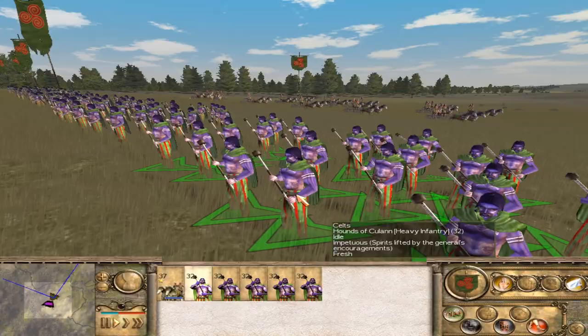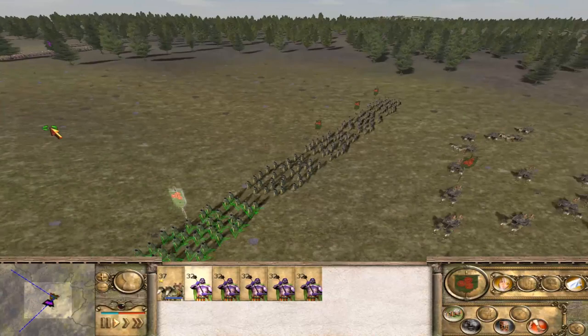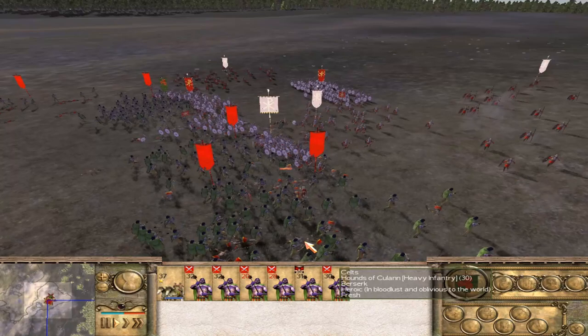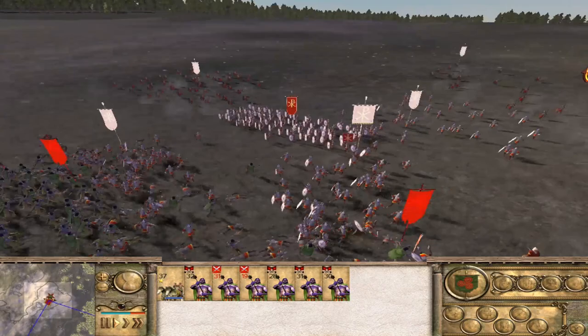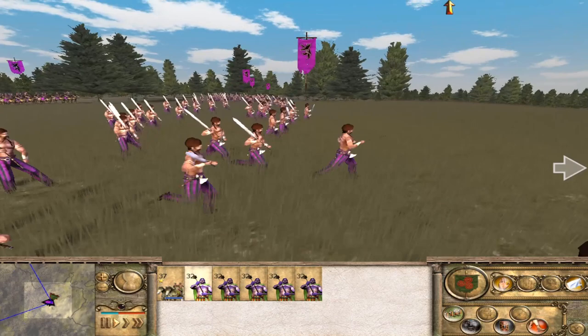At number 3 are the Hounds of Kulan, a magnificent Berserker unit slavered in delicious purple. What more could you ask? A Warhammer? Well, they've got that too. These chaps are absolutely glorious. In Rome Total War, the name of the game is routing the enemy, and what is better than Berserkers to do just that? Even the strongest of foes will be melting like Swiss cheese when they come up against these fellows. We're not the only Berserker unit in the game, so why would I choose the Hounds of Kulan?